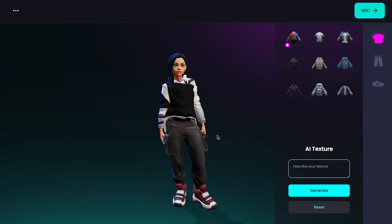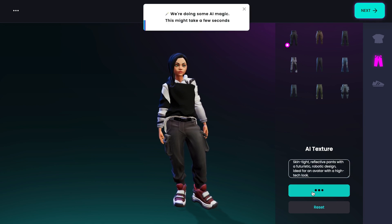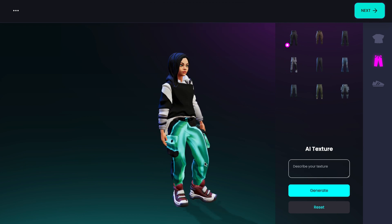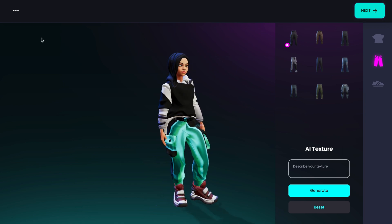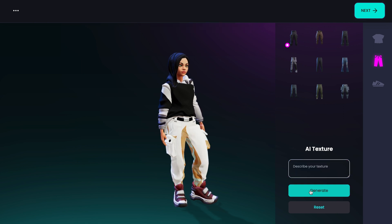With over 6,000 apps and games signed up to date, Ready Player Me aims to be the default provider of digital avatars for the metaverse and this new feature is just the beginning. The avatar creator is now available as a beta for free, and users can use Dahlia's generative AI art platform to create their own avatar outfits with just a few text prompts. This is the first time that the company is allowing for customization of individual outfit pieces, a highly requested feature by users.